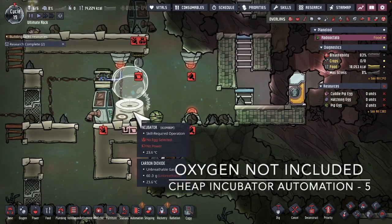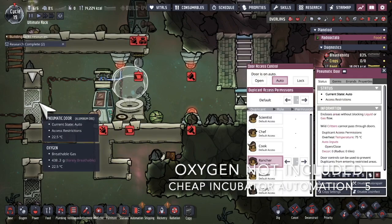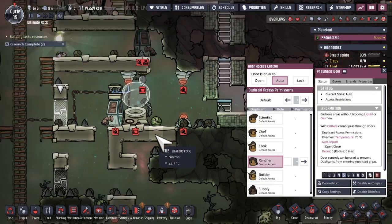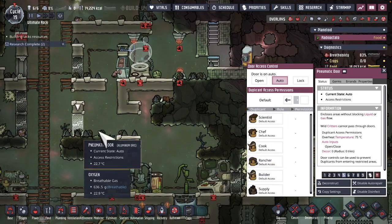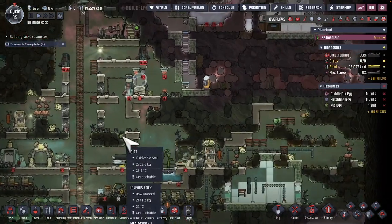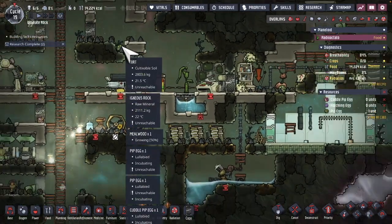A pip egg is here, so let's get rancher to process it. Let's check and see if any other eggs need to be brought in.